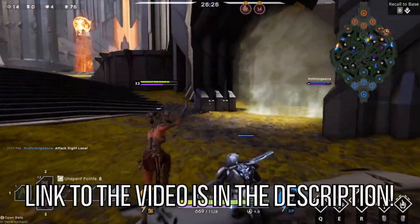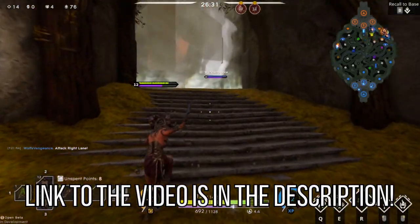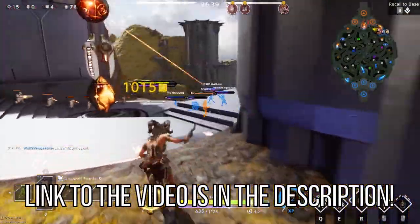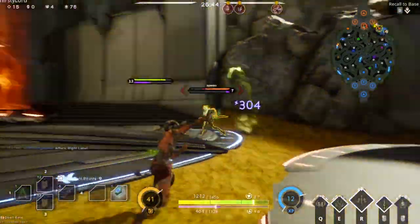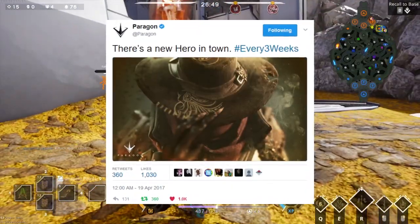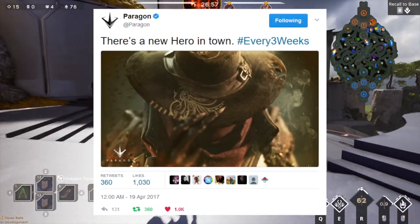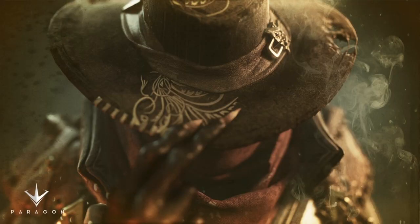Watch that so you get some idea of what Revenant's datamined abilities and kit are, because they are really interesting. Pretty much datamined is leaked information from Paragon's patches, and that's how we found out about Revenant's kit and abilities. Recently, the hype train for Revenant swung back into action with a new hero teaser image released on Twitter with the caption, 'There's a new hero in town — hashtag every three weeks.' The way he looks right now has this Wild West vibe alongside a Nightcrawler feel. That is the feel I'm getting from this one image. It is bloody insane.